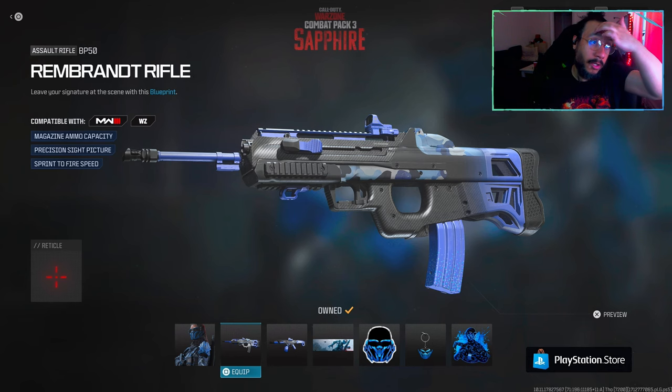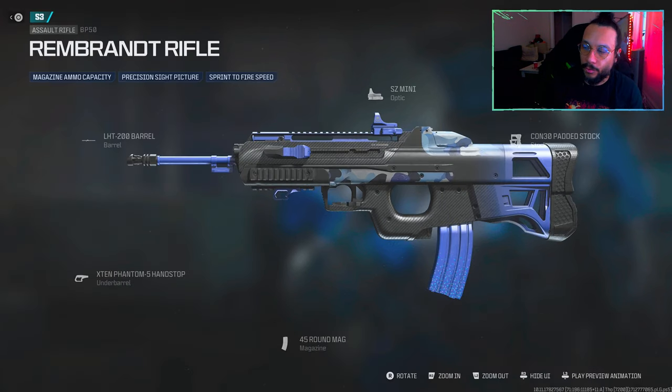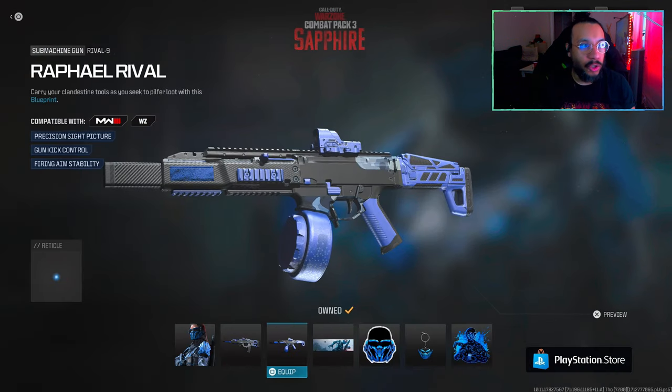You get a blueprint for the BP50 assault rifle called Rembrandt Rifle. It says 'leave your signature at the scene with this blueprint,' featuring magazine ammo capacity, precision sight picture, and sprint-to-fire speed. There's the build — doesn't look too bad, we'll try this out shortly.